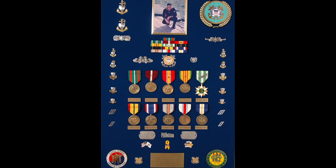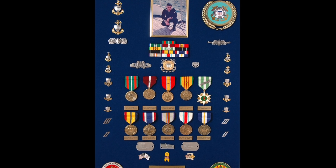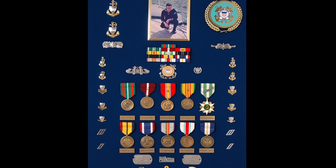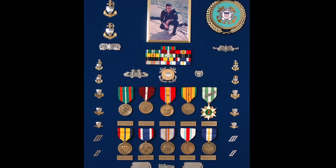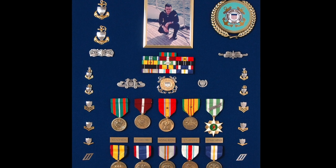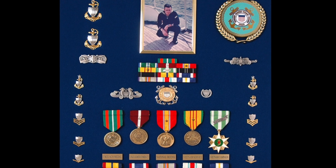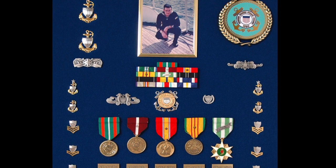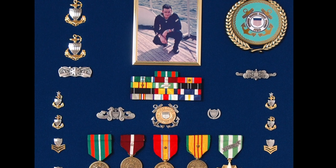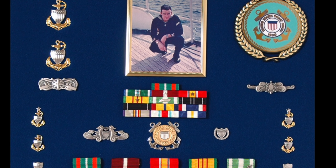And of course it wouldn't be any fun if I didn't show you a display of how a Coast Guard veteran would display some of his badges. In the upper left, just underneath his Chief's Rating Badge, you can see his Coast Guard Coxswain's Badge. On the far right is his Cutterman's Badge. Below his ribbons you can see his Port Authority Badge, and on the far right of that is his Command Ashore Badge — things he was really proud of that tell you quite a bit about his history in the Coast Guard.